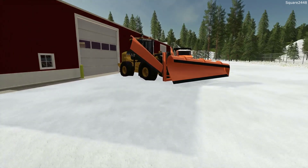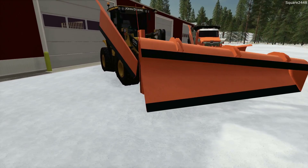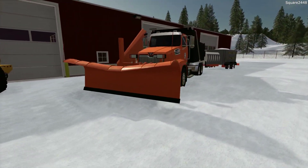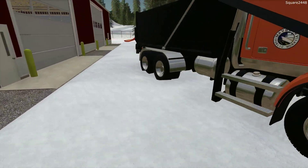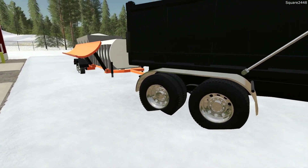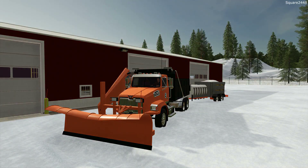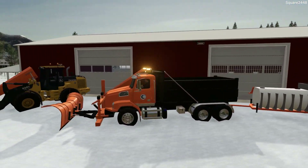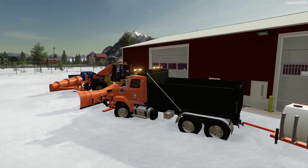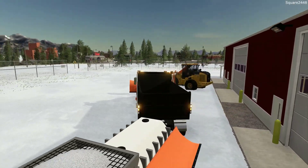Here's the two pieces of equipment we are using today: we'll be using the John Deere wheel loader with the big plow and the wing plow on the town roads, and then we'll be using the Western Star dump truck with the front plow, the wing plow, and the tow plow on the interstate. Let's hop in and first clear the interstate, since a lot of people have to get up and go to work and it's going to be the busiest area in town. This is going to be a bit tricky.